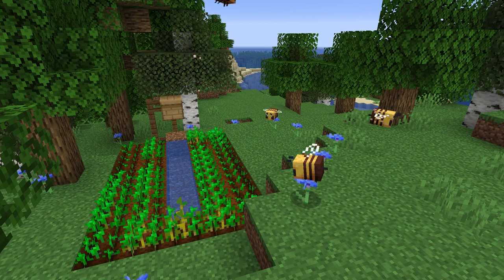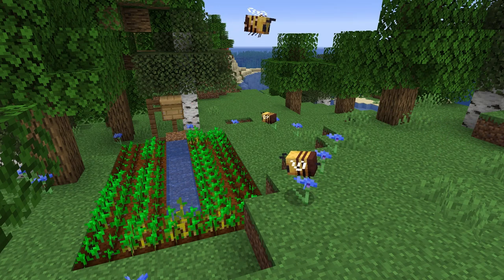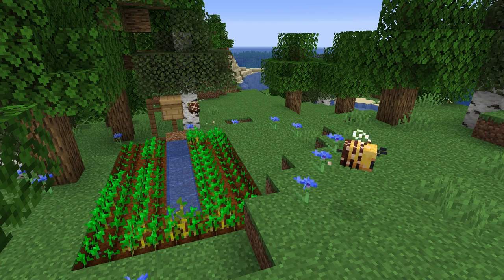You can actually see the bees dropping pollen on the crops right here, and you might see the little green stars that go up around sometimes — that is because the pollen is landing on them and they are actually growing a little bit.